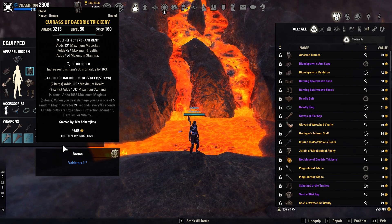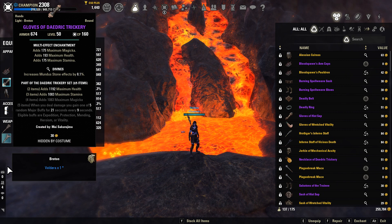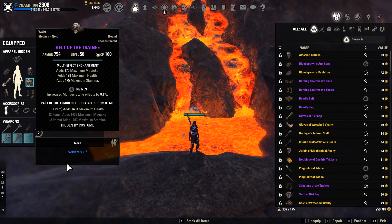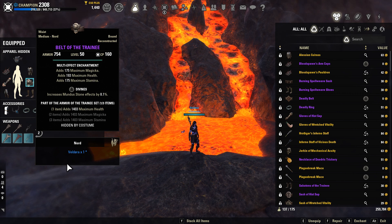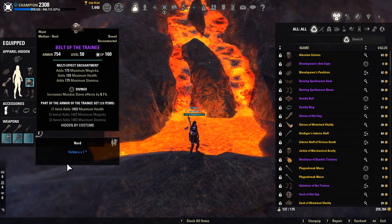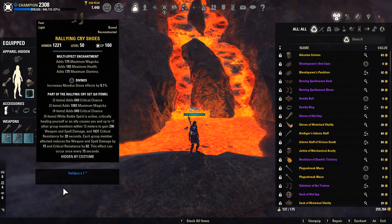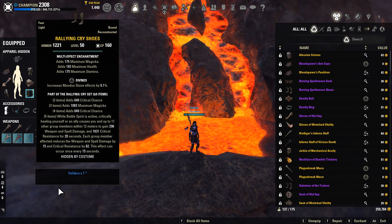For our hands, we're going to be using Light Deja Trickery in Divines. Our waist is going to be Medium Trainee in Divines. The reason why we're using Trainee here is because we have one extra slot on this build, so you're going to get your max health up as much as possible — it's going to give you an extra 1.4k max health. And then our feet are going to be Light Rallying Cry in Divines as well.